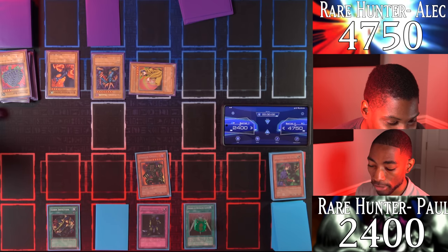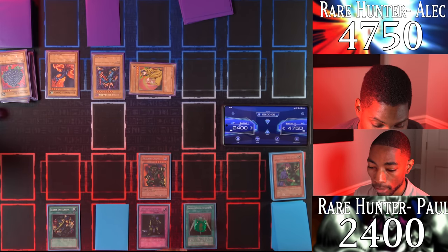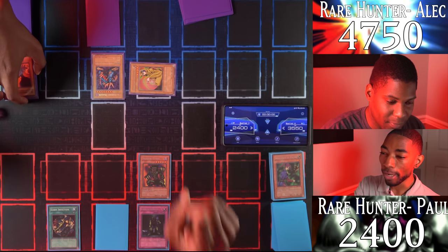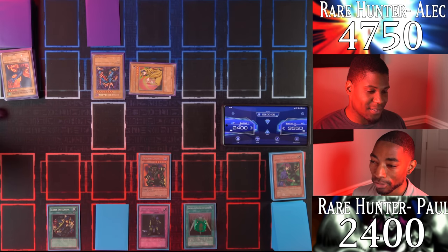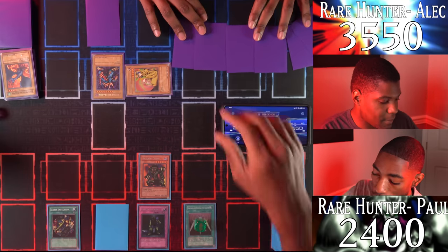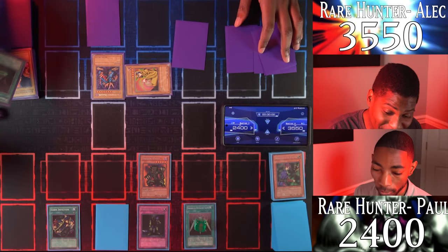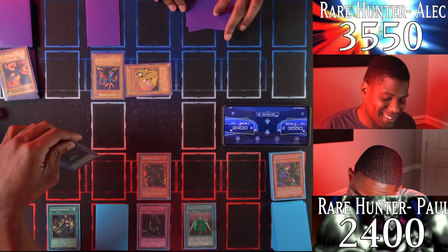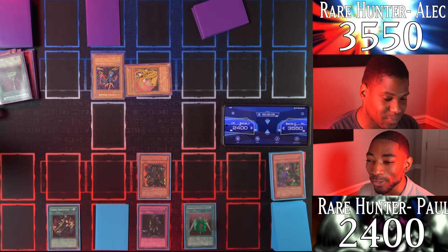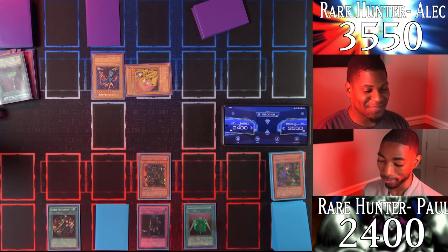I enter the battle phase and have my Shadow Ghoul attack Blue-Winged Crown — you take 1200 damage! And don't forget Robin Goblin's on the field, so you'll have a random card discarded from your hand. Six cards — your Paralyzing Potion is discarded. This would have been great to have against my Shadow Ghoul since it stops non-machine monsters from attacking. It's a shame you don't have it anymore thanks to Robin Goblin.